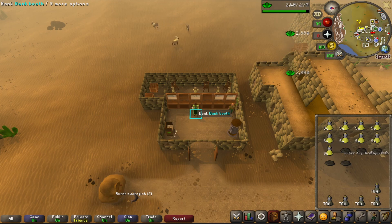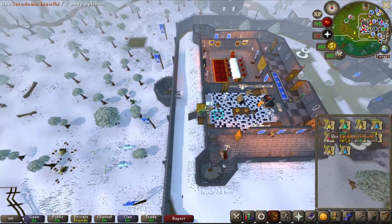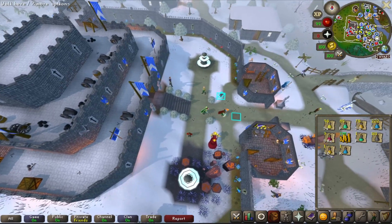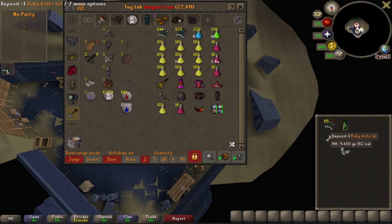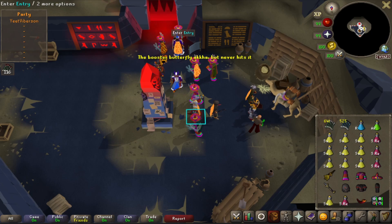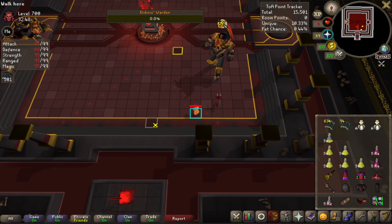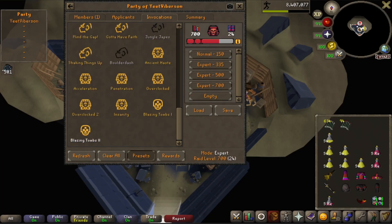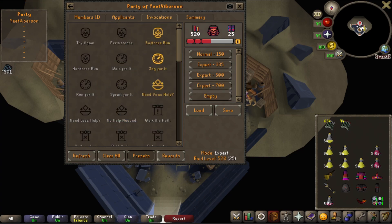We got up to 83 herblore from that — really fast XP, about six and a half million an hour. We have 96 Saradomin brews and decanted a few super restores, so we should be good for a few more runs. We've also got our 700 invocation going. Then suddenly — a disconnect. I can't believe it. The margin for error at 700s is just so small, and that one DC ruined everything when it was going perfectly.